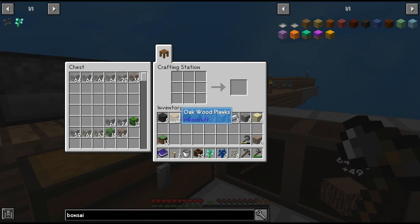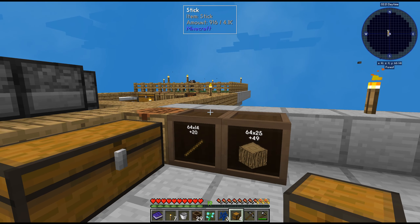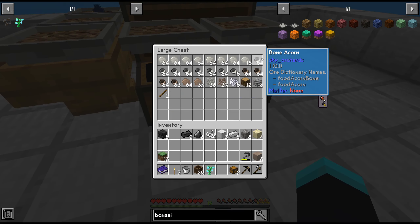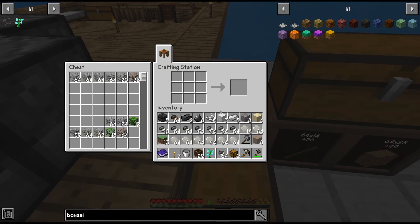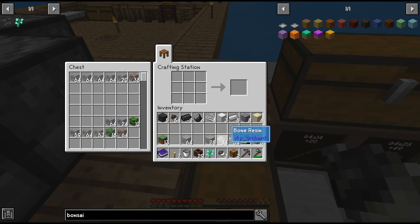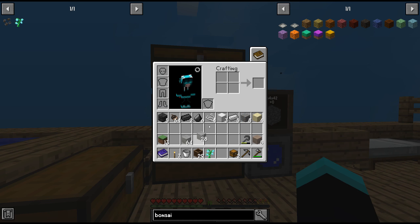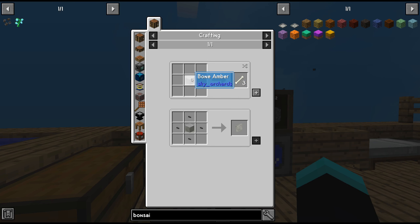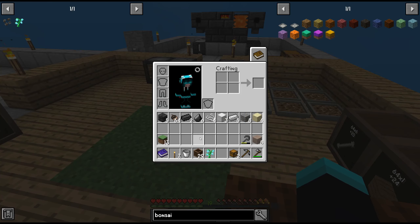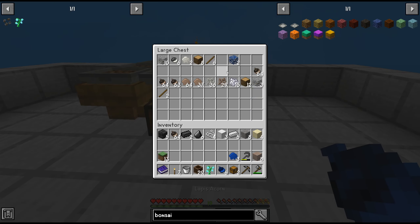I need to make one or two more chests so we can dump our saplings into them. Grabbing everything here — we're still getting some random other stuff. That should be enough. Bone ember can be used to make bones. So for slimy dirt which requires lapis — I think we have enough lapis.